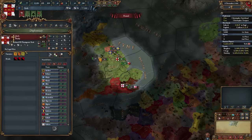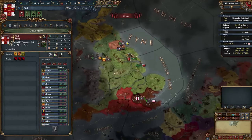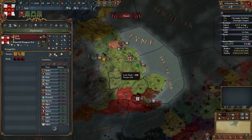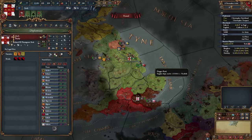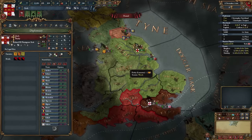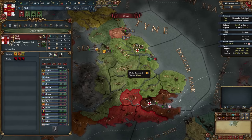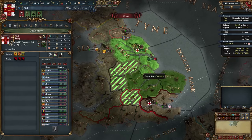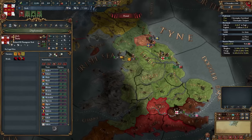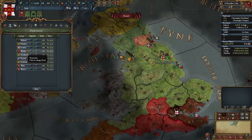First things first — let's check out our rivals. Scotland, Wales, and Northumberland. I kind of want Lancaster to be one of my rivals because it's faster to build up your spy network against them, and I think that's quite important. Especially since I want to get Darby and Warwick right off the bat, as they're both part of my states. So with that in mind we are going to go with Lancaster and Northumberland.